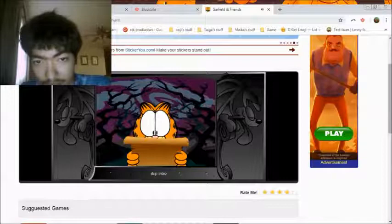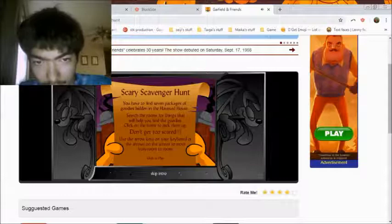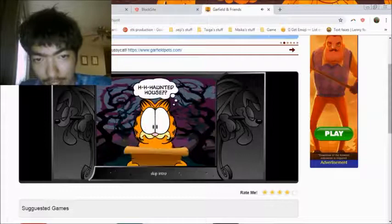Look, we have the orange tabby cat himself. Okay, let's see. Scavenger Hunt - you have to find seven packages of goodies hidden in the haunted house. Search the rooms for things that will help you find the goodies. Click on the items to pick them up. Don't get too scared. Use the arrow keys on your keyboard or the arrows on the screen to move from room to room. Sounds easy enough.